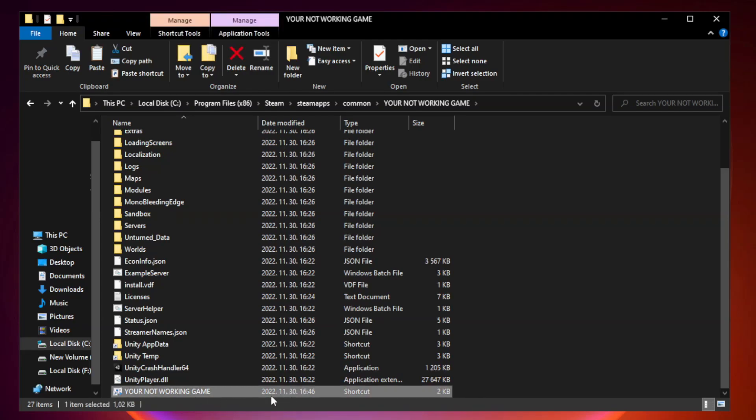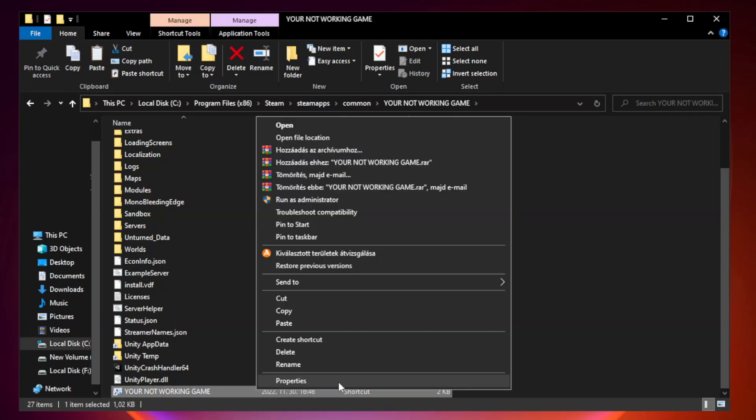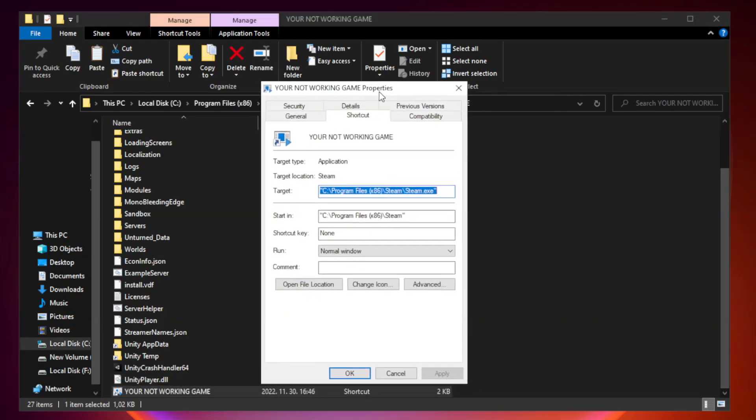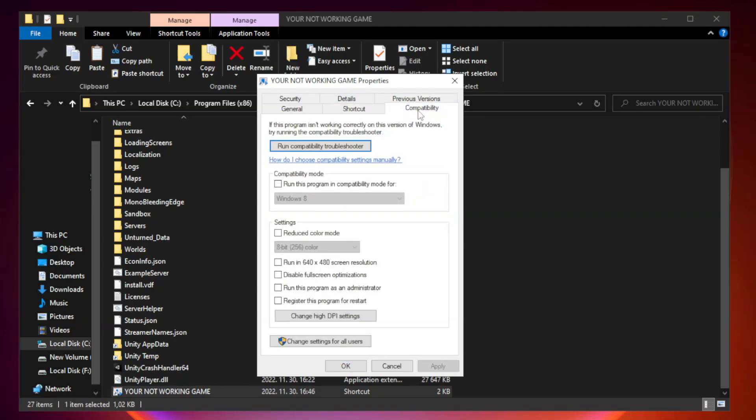Right click your not working game application and click Properties. Click Compatibility. Check Run this program in compatibility mode and try Windows 7 and Windows 8. Check Disable Full Screen Optimizations. Check Run this program as an Administrator. Apply and OK.